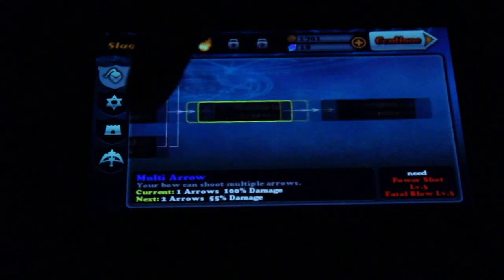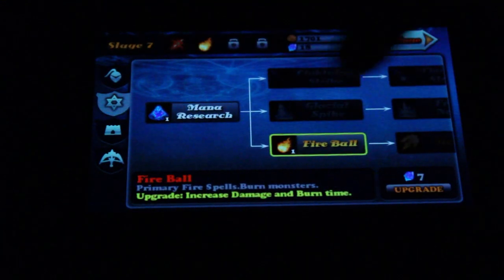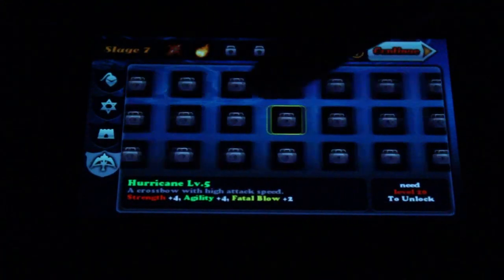Lots of different trees here. We've got some spells here — you've got all the descriptions down along the bottom. You've got extra castle upgrades here, and new crossbows.